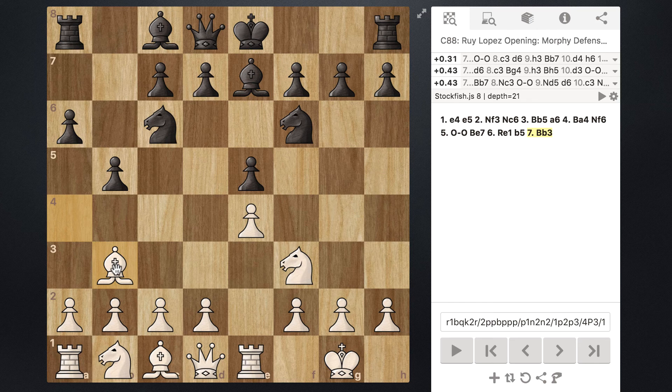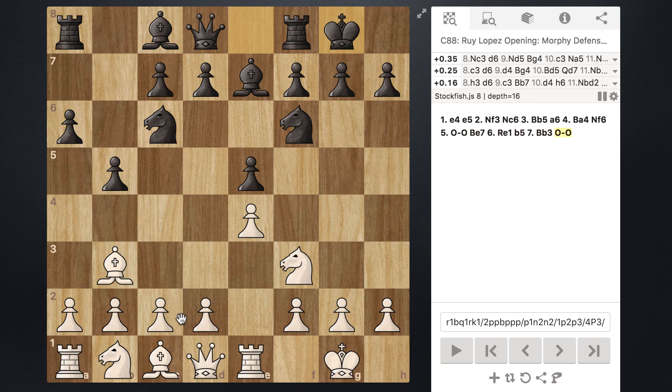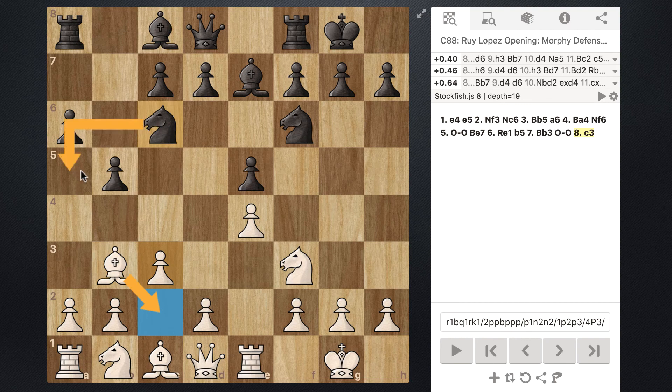After this, black is going to go ahead and castle, and then we are going to do a clever little move: pawn to c3. This simple-looking move has a couple of key benefits — namely providing our bishop with a retreat square to c2, because black will typically move their knight to a5 attacking our bishop on b3, and we can just retreat it. Also, another key benefit is it helps prepare the pawn on d2 to move to d4, which is critical in the Ruy Lopez for fighting for the center.